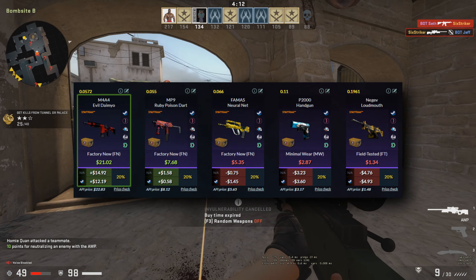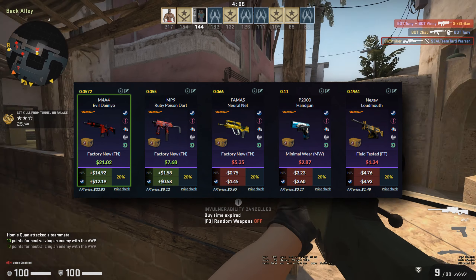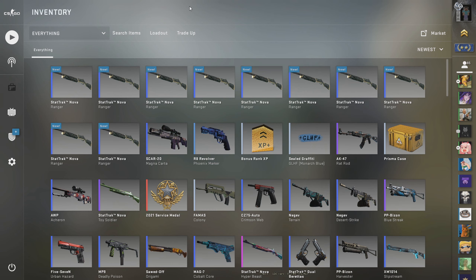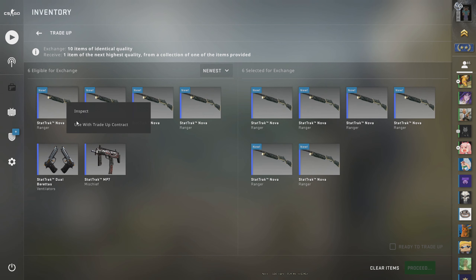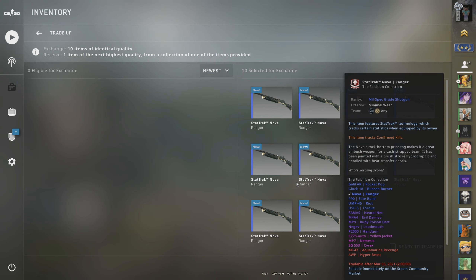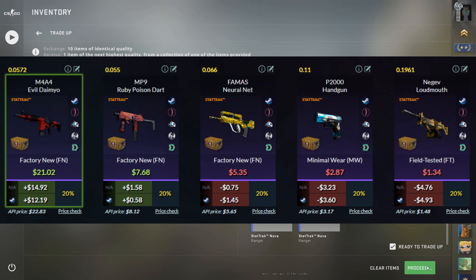We want to try and hit that M4A4 — that's about 12 dollars profit. If we hit that, we'll be at about 22 or 23 dollars, which would be insane. Everything else is a big loss, but if we get the M4A4 we go from eight dollars to 22. We've had some insane luck in trade-ups, so I don't know if I've already used it all up. Alright, in three, two, one...